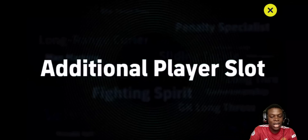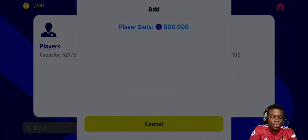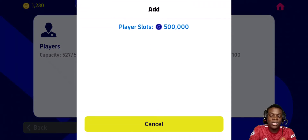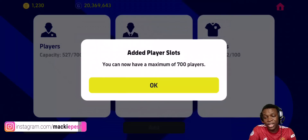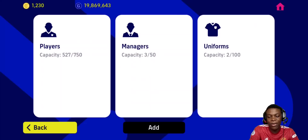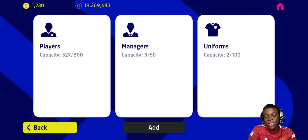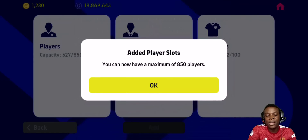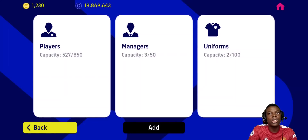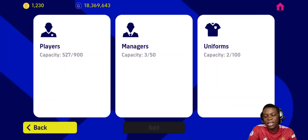The next thing is player slots. I'm very happy with this — player slots used to be 500, but now when you click add you can keep going: 650, 700... Back in the day, you could add slots but the more you added the more expensive it became, so 800 slots could cost you like a million GP. Now 900 is the maximum — you cannot add more than 900 — which is fair. It costs a lot of GP but it's worth it.